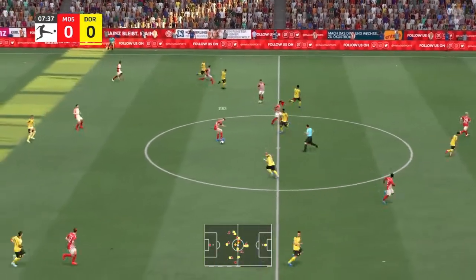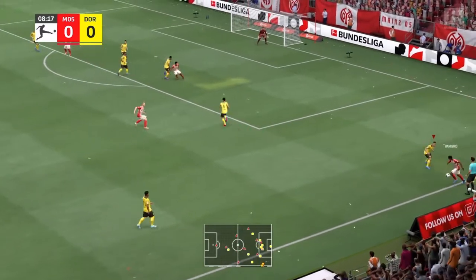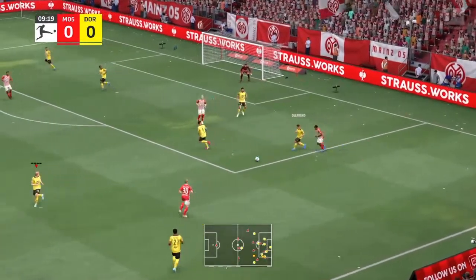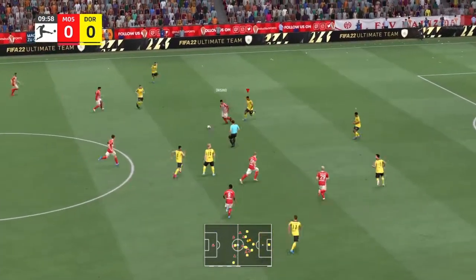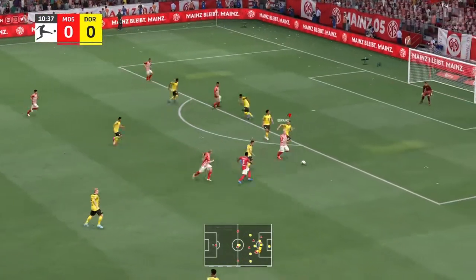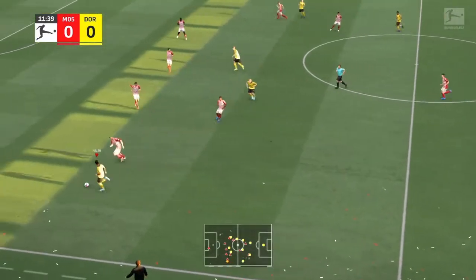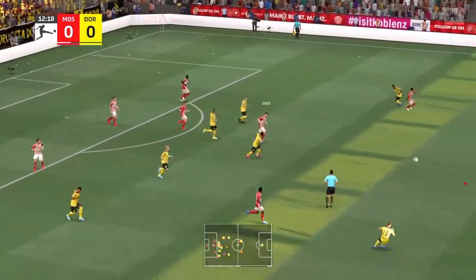They've lost it. High marks for that pass. It leads an accurate cross. Good pressure high up the pitch — they're trying to get right into his face. Great pressure to win the ball back. Now Sylvain Wiedmer couldn't quite find his teammate. And Borussia Dortmund in a position of menace, but they took care of the situation defensively.